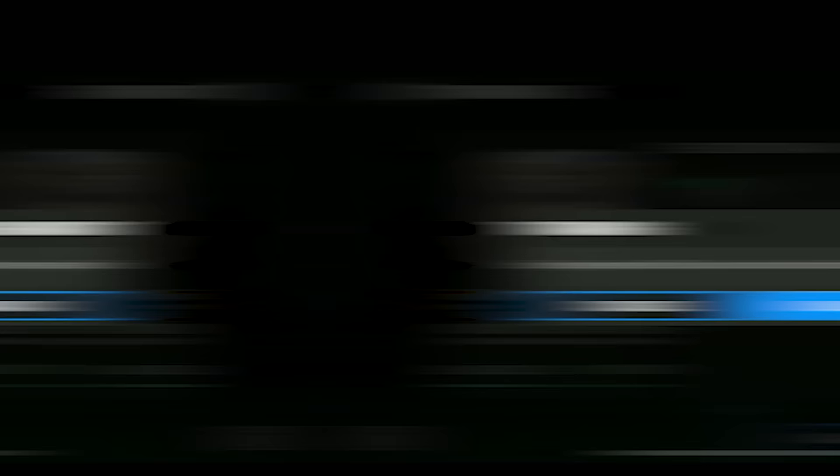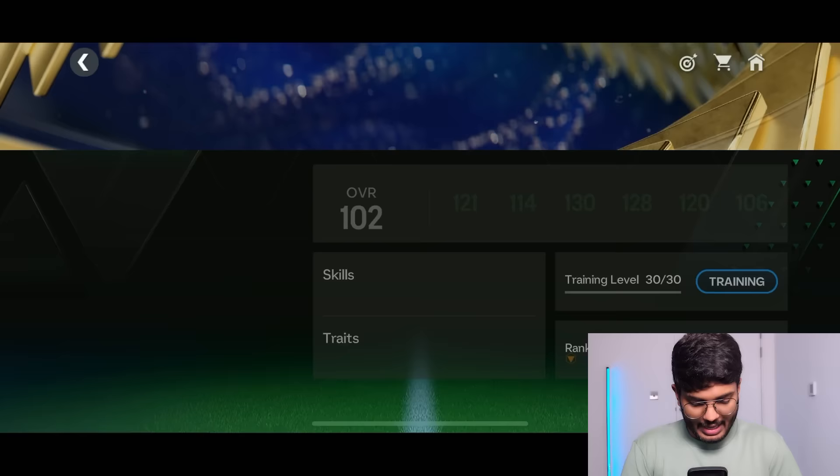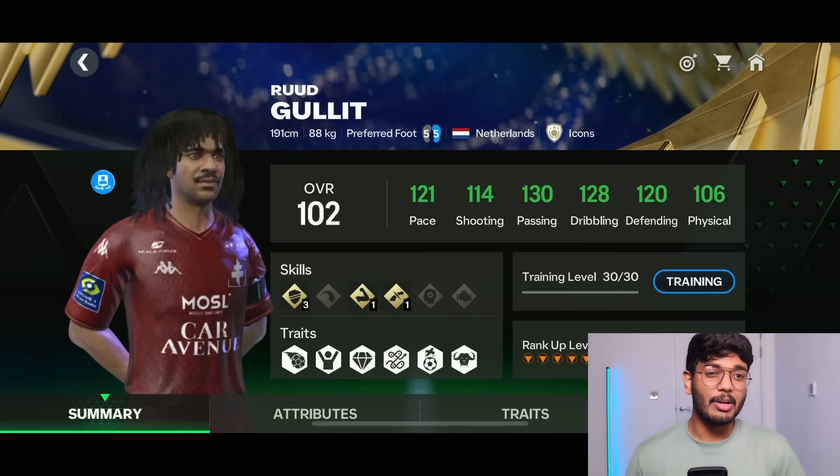This is how the card looks before leveling up. Let me train him to level 30. Here we go — Ruud Gullit at level 30. His stats are: 121 pace, 114 shooting, 130 passing, 128 dribbling, 120 defense, and 106 physical. He's miles better than any other midfielder right now, that's for sure.